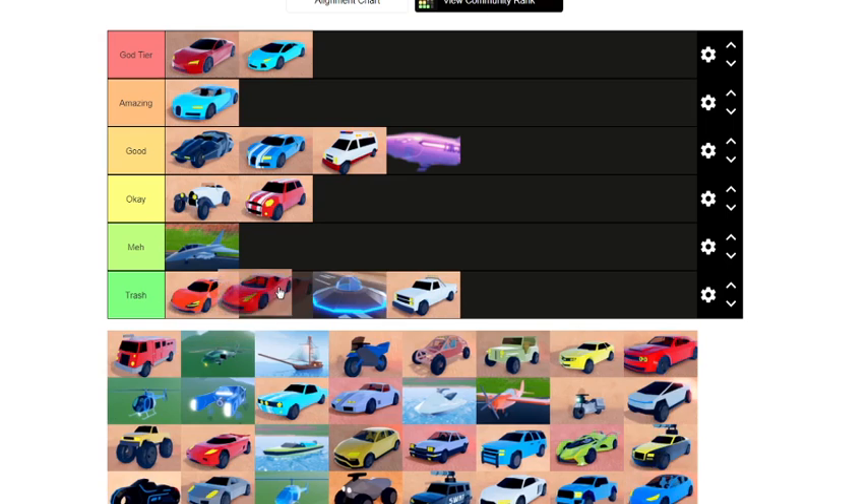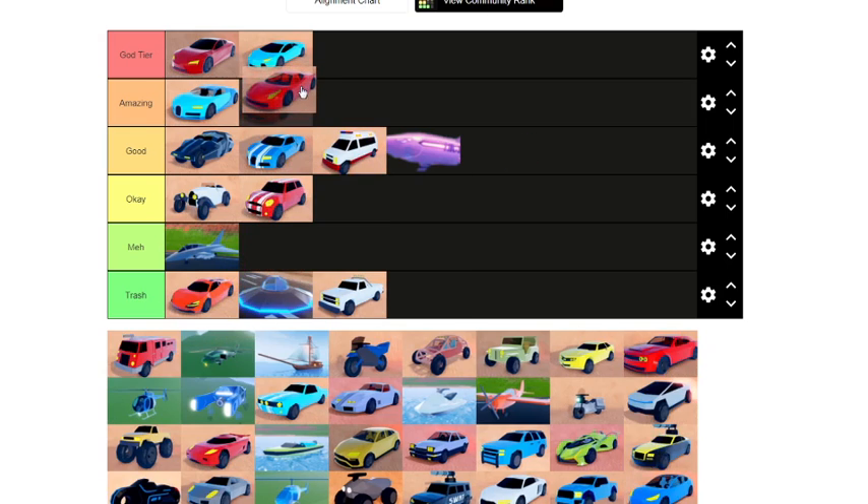Next we have the Ferrari. The Ferrari is amazing — it spawns in one of the most convenient areas, the train station next to the volcano base, and that has saved me so many times. It's a little bit faster than the Lamborghini, it's 100k more, but it's a very good getaway vehicle and it's stylish. So with that it's going in the amazing category.